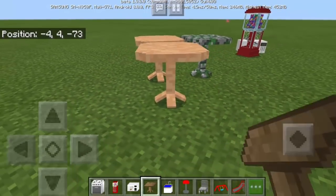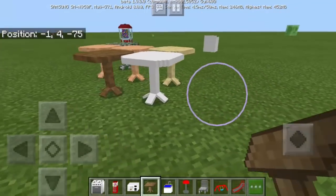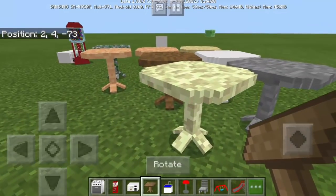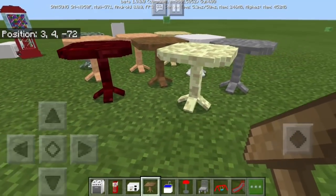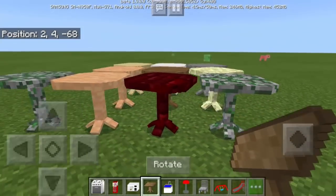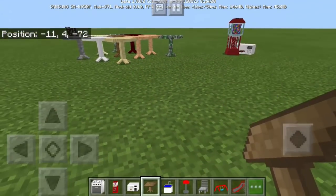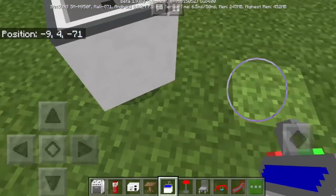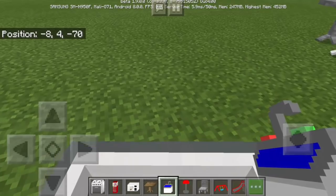That's the material table — you can actually have different materials. It's made of rock, stone, slabs, wood — everything. That's insane!